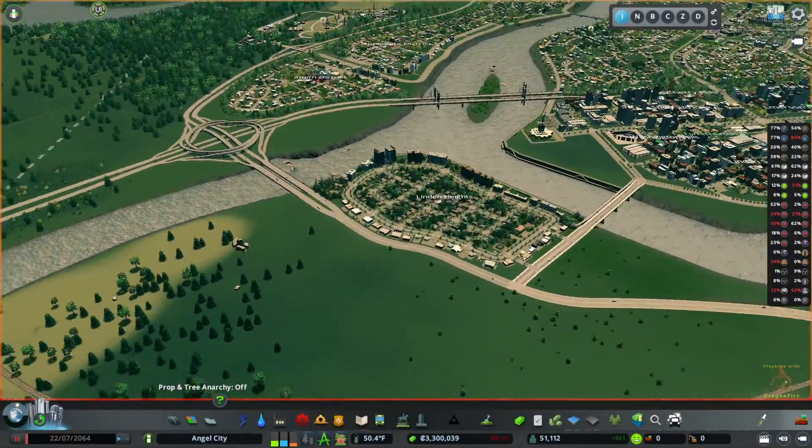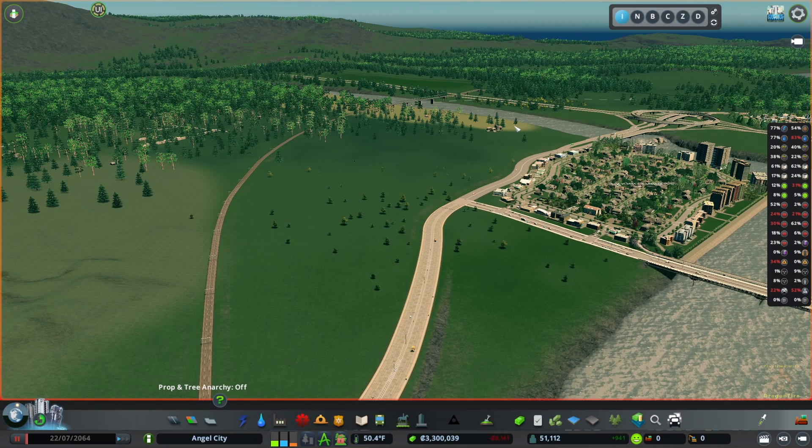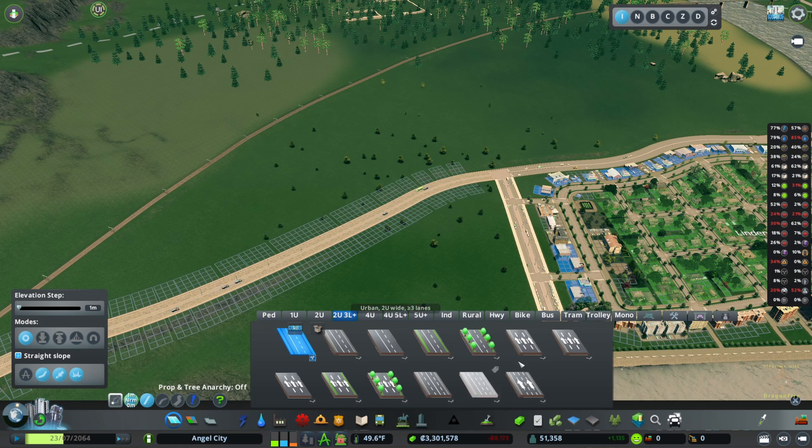Here's what we're going to do this time: in this area here we're going to continue our population expansion. We're going to build out in this area, and we're going to work on a nature reserve up this way — we'll do that in another episode. Right now we've got two percent unemployment and we need to get that up so we can entice more workers.